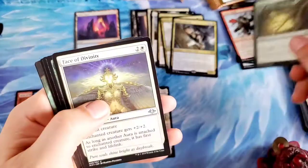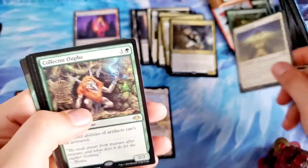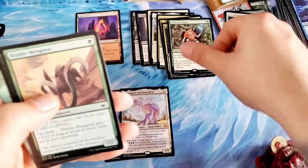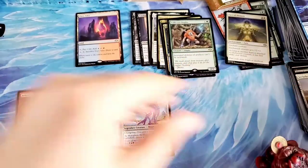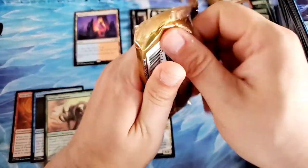Alpine Guide, Regrowth — I love that art. The Face of Divinity art, very cool. Into the Collector — and another foil, a foil Nimble Mongoose. That is not one of the sneaky value ones, I don't think.